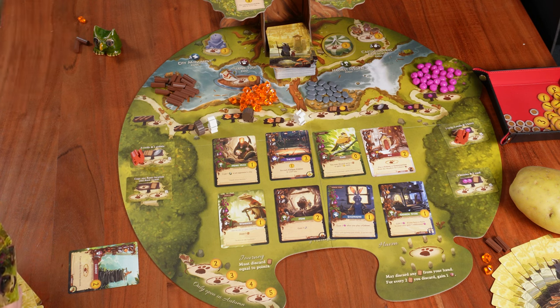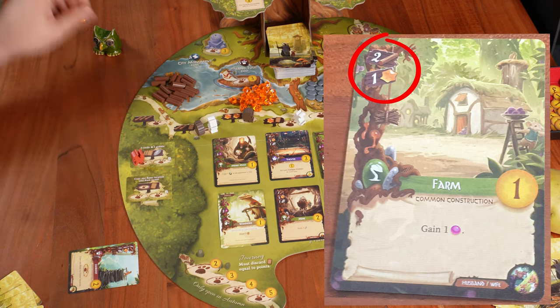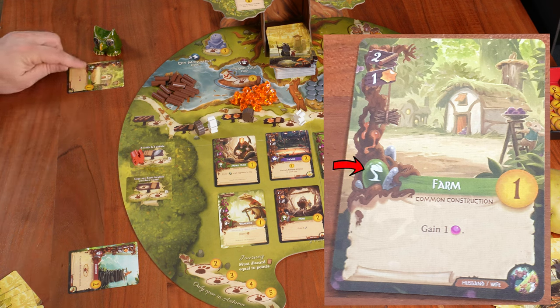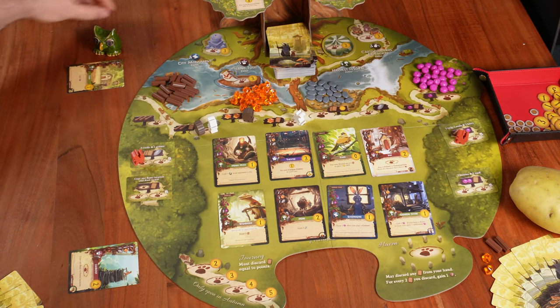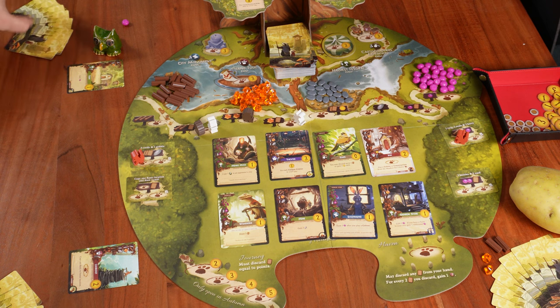Mr. Schwet continues with the farm — he pays the cost of two twigs and one resin, and plays the farm card into his city. As you can see, this card has the green production type, which means he receives the bonus immediately: one berry. He'll also receive this bonus when preparing for seasons that have the green production mark. Mr. Schwet has played his card and passes the turn to Potato Man.